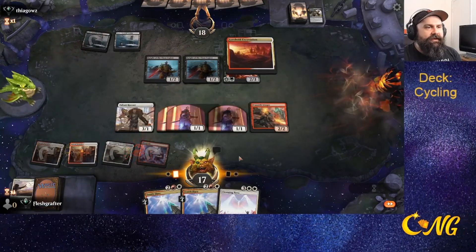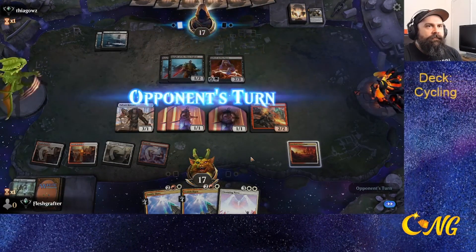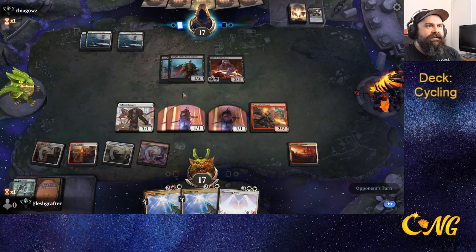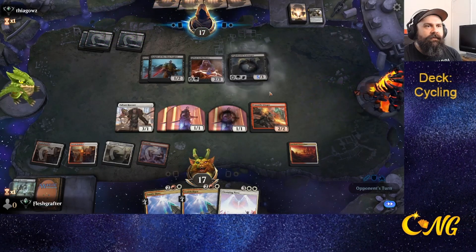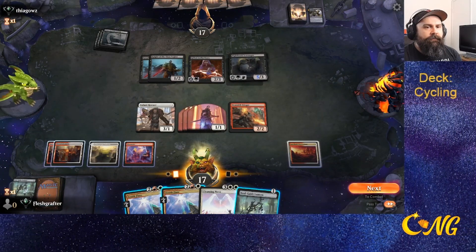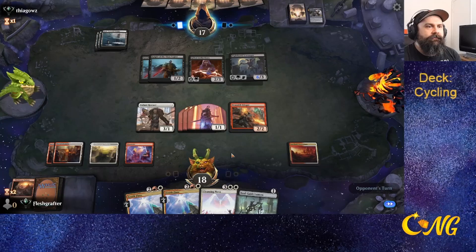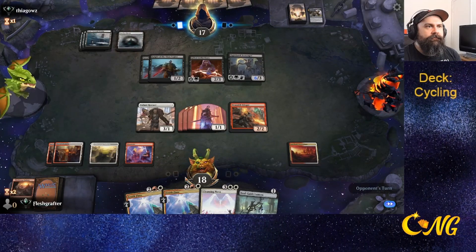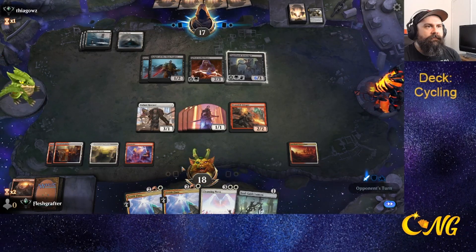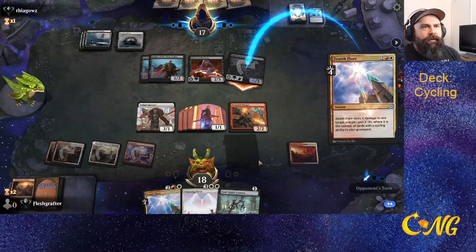We've got the land so we can actually play Zenith Flares now. That allows them to pump their knights, which we kind of have to kill. We don't have anything to really do other than just pass, unfortunately — we didn't get any cards to cycle. We'll bump off the Scavenger.